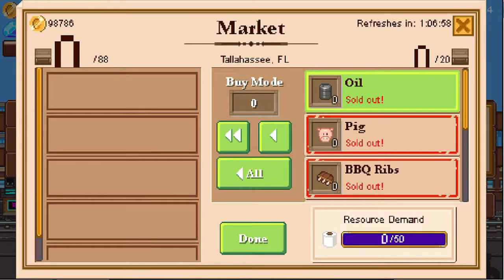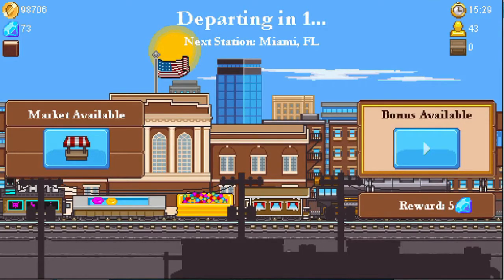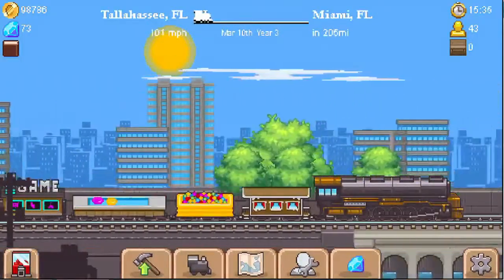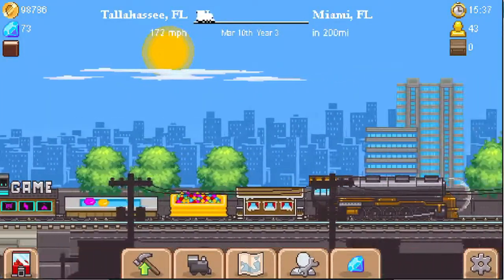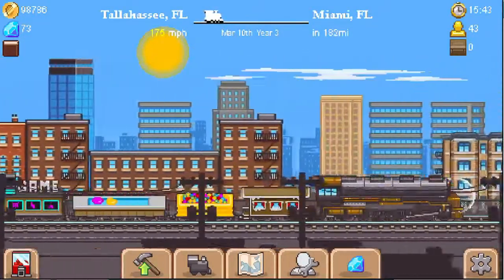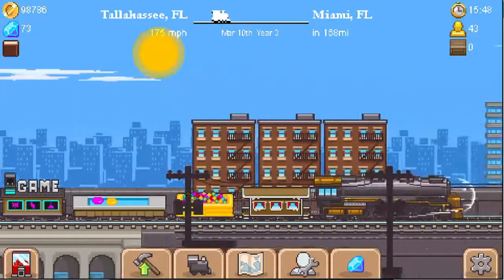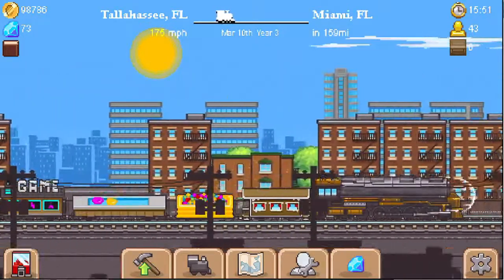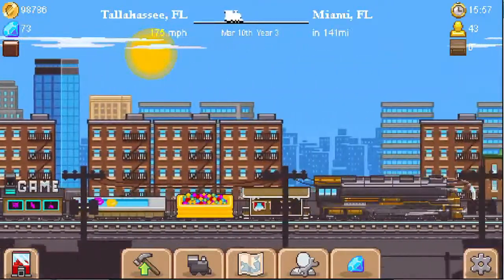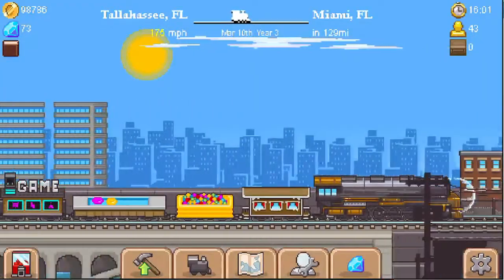We can't buy anything — the markets are all sold out. All right, so here's where we start looking: between Tallahassee and Miami. We're just going to click right at the train level the whole way down because I don't want to miss it. I wonder if it's a small windmill or a big windmill — I've seen some smaller ones but not a really big one.